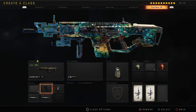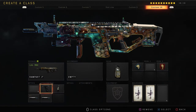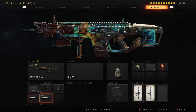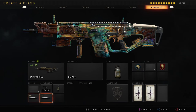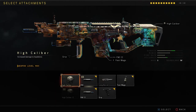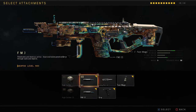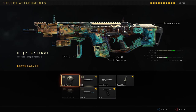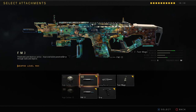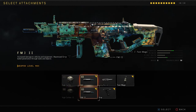First of all, you always want to run grip on this. This is just one of those weapons that really needs grip because of the recoil. Fast mags, because this gun reloads really, really slow. FMJ 1 and 2, or High Cal 1 and 2, or if you're feeling frisky, FMJ 1 and High Cal 1. Because this gun hits so hard in the first place, it will be way more balanced, in my opinion, if you just run FMJ 1 and 2.